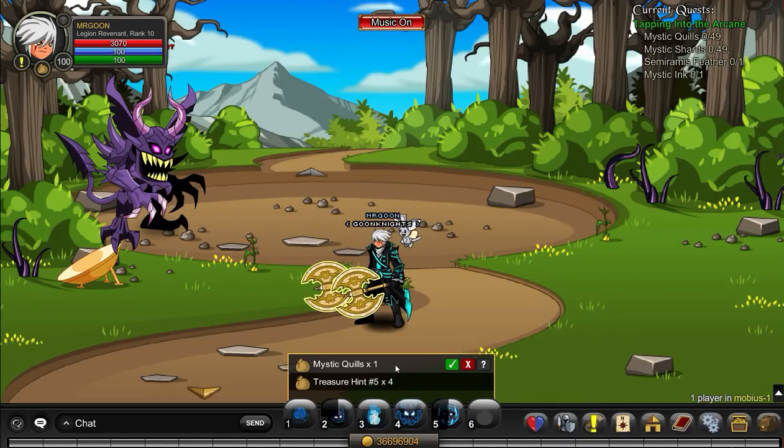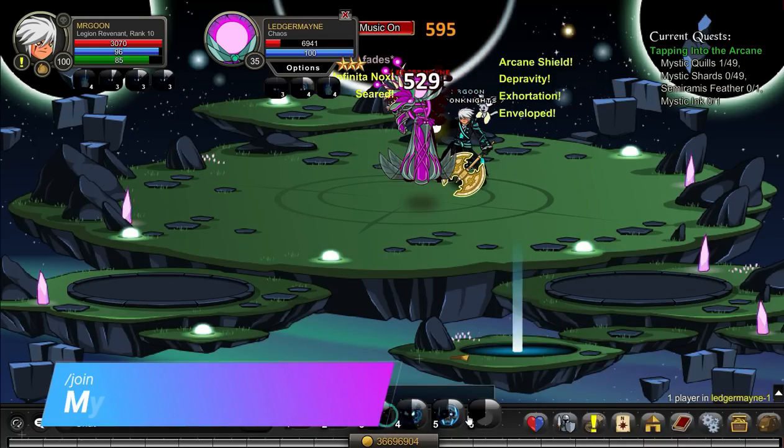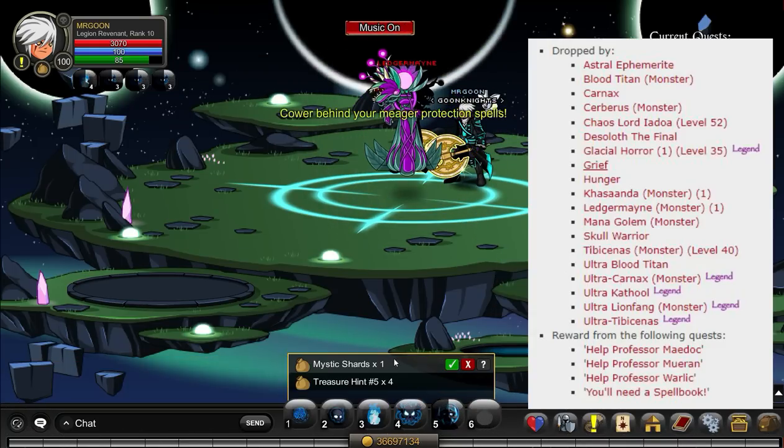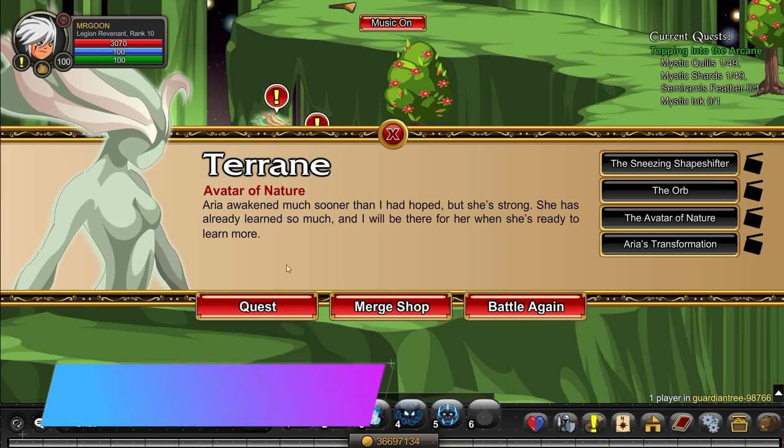Mystical Quills you can get by defeating Slugfet and some of the other monsters that will appear on screen. You have quite a selection to choose from, so just go with what you feel is best. Next up, join Leger Mane — other options are available for the Mystical Shards, so grab some of those and move on to your next quest.